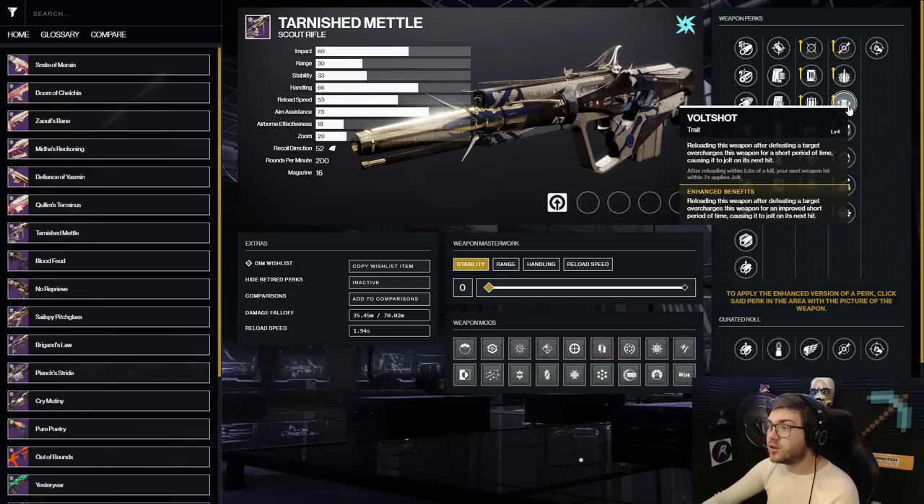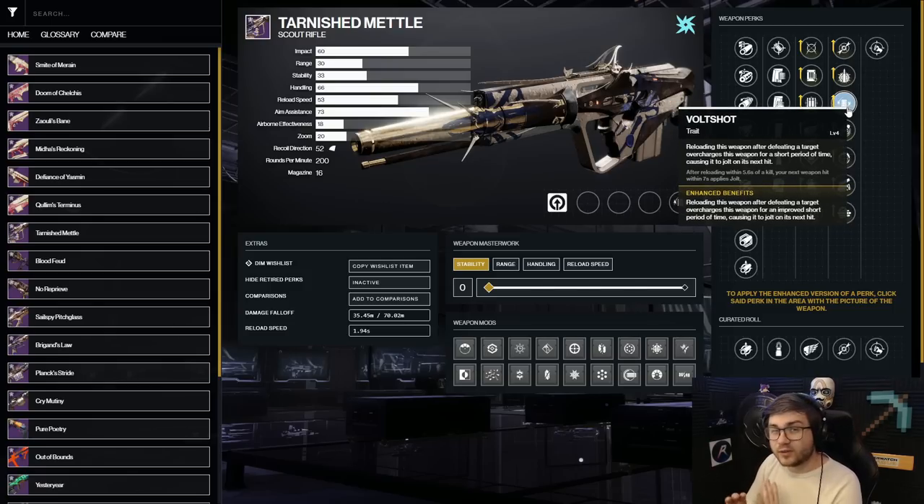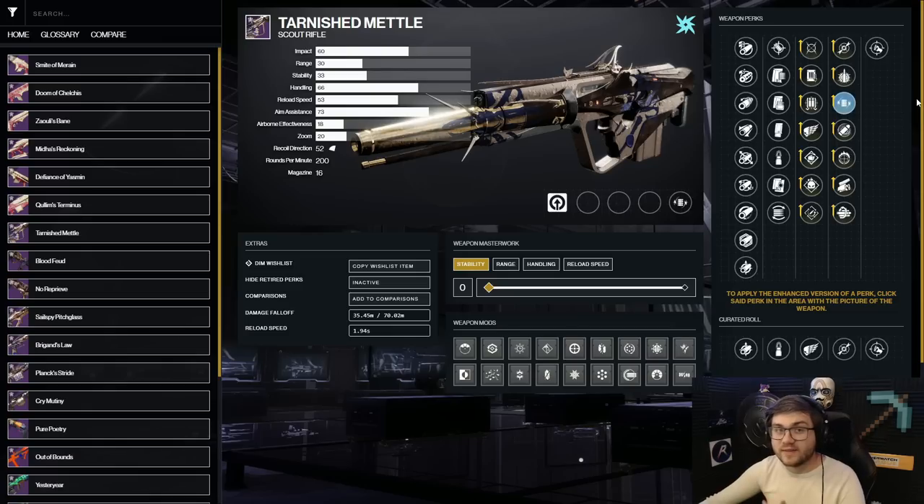The unique Arc perk on Tarnished Metal is Volt Shot. After you reload the gun, you'll shoot a jolt that sticks on an enemy and chains lightning everywhere. This does extra damage on bosses and is very good for add clearing — it's arguably one of the best energy intrinsic perks in the game right now. Even without an Arc subclass it's strong, but pairing it with Arc lets you take advantage of all your fragments.